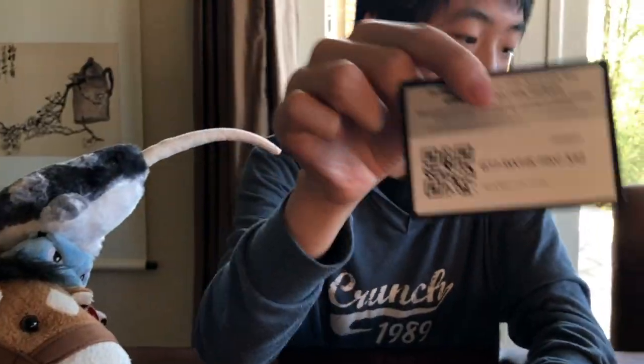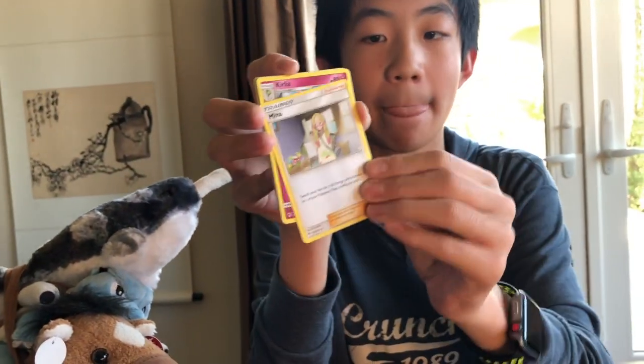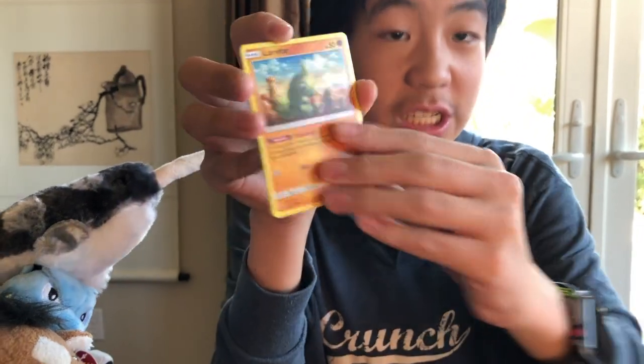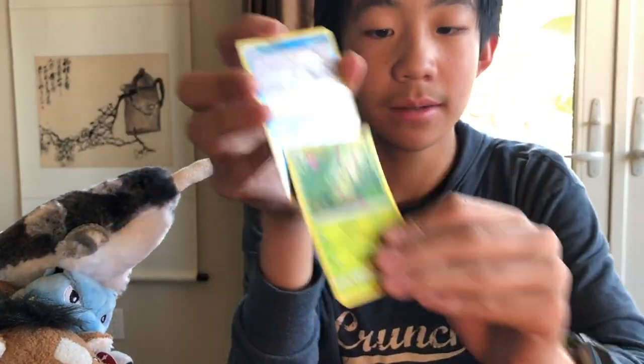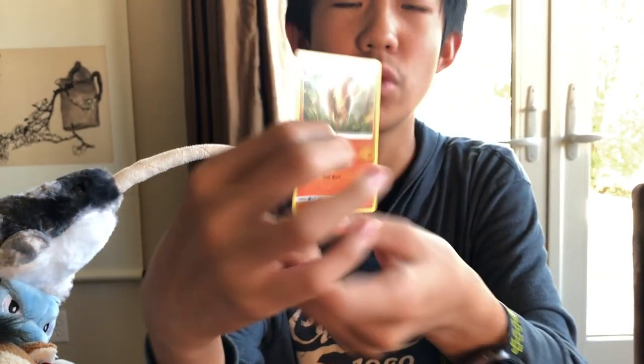Lost Thunder pack with the Celebi on it. Code card. We got Grass Energy, Mina. Slowpoke. Bruxish. Larvitar. Carbink. Chikorita. Ho-oh. Reverse Rare Vulpix. And Regular Rare Pyroar. We're not doing too good right now.